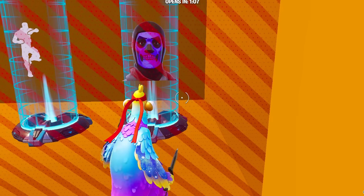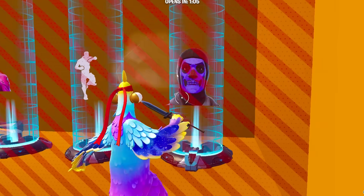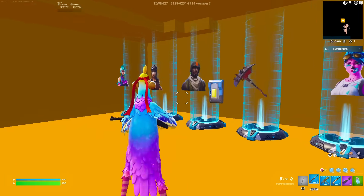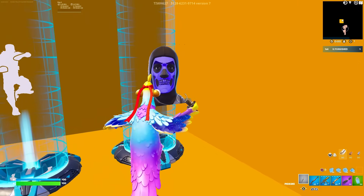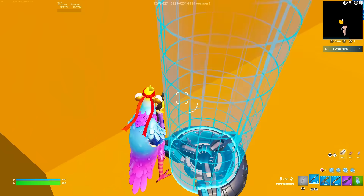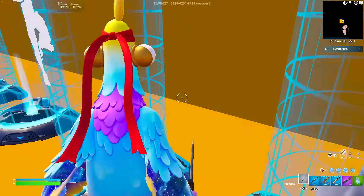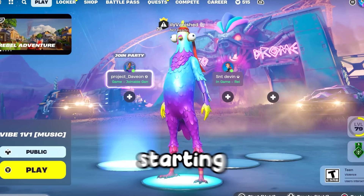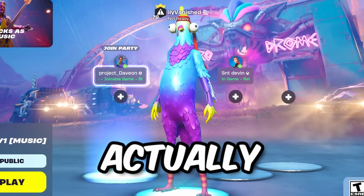I just want the Purple Skull Trooper skin. Just hurry up and open the barrier. Alright, we're just three seconds away — three, two, one. Let's see if Purple Skull Trooper works. Why isn't it working? Oh my God, I wasted 16 minutes for this. So I'm starting to realize that Fortnite skin changers actually just don't work.